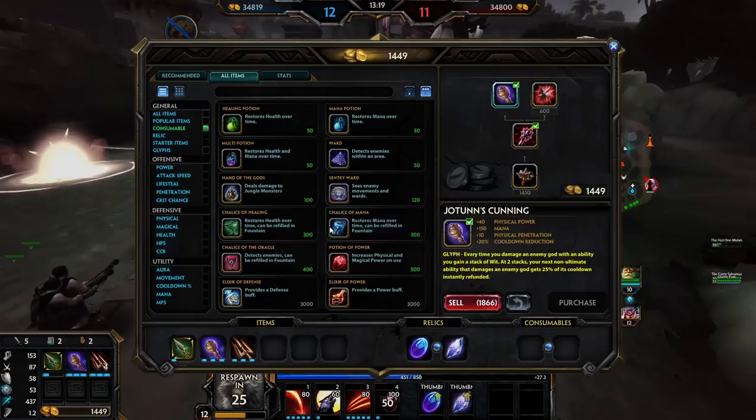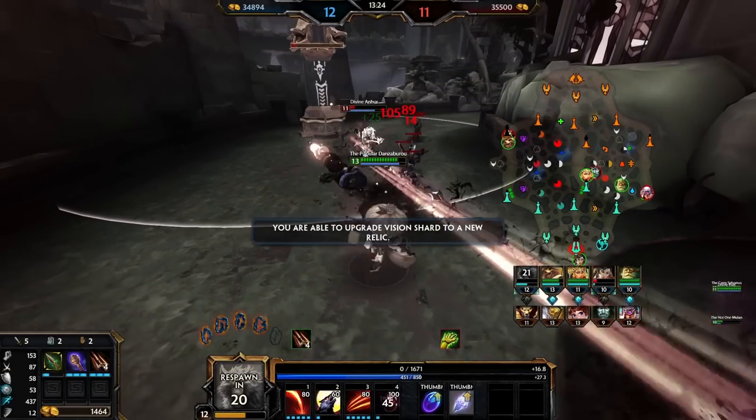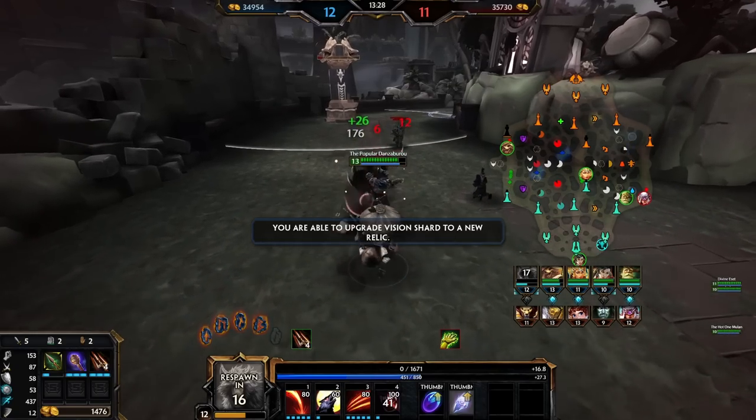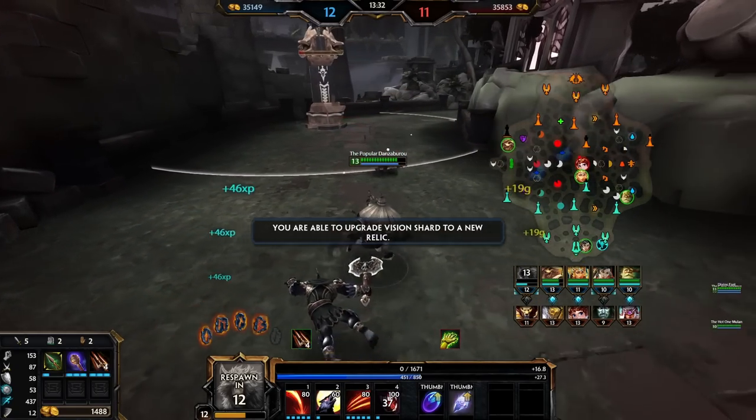We're dead as hell — we just get Golden Bladed and wave. That sucks man, I really hoped we had damage to kill. I hit him reasonably hard but Mulan doesn't hit him too hard. It's so awkward fighting right now. Cupid ult hard counters me — we're getting into a lot of spots where it feels like I have to do too much damage for us to be able to actually kill people.